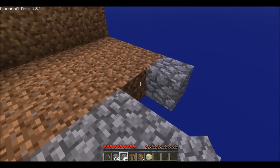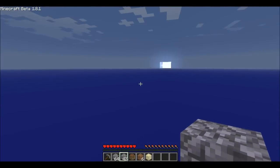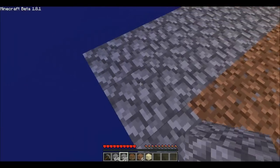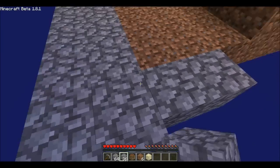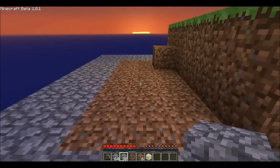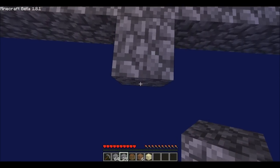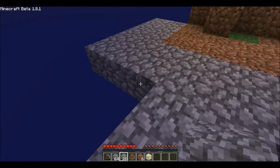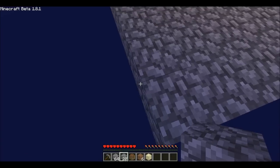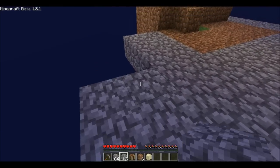I think there's an objective for the cobblestone generator too. It's turning night but I don't have to worry about mobs because my island is way too small — mobs need to be at least 24 blocks away. That's actually another challenge: make a platform where mobs can spawn at least 24 blocks away. I'm expanding so I can harvest my tree and get all the saplings.